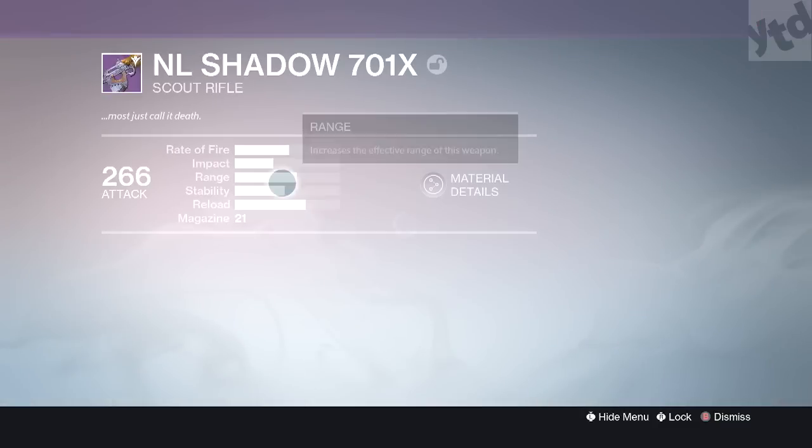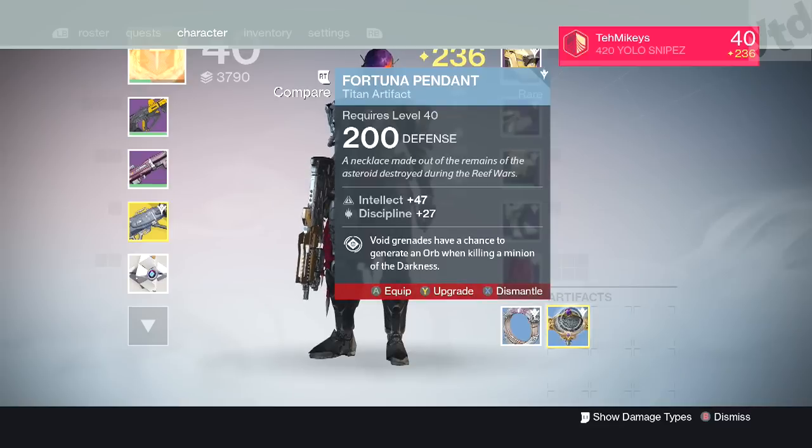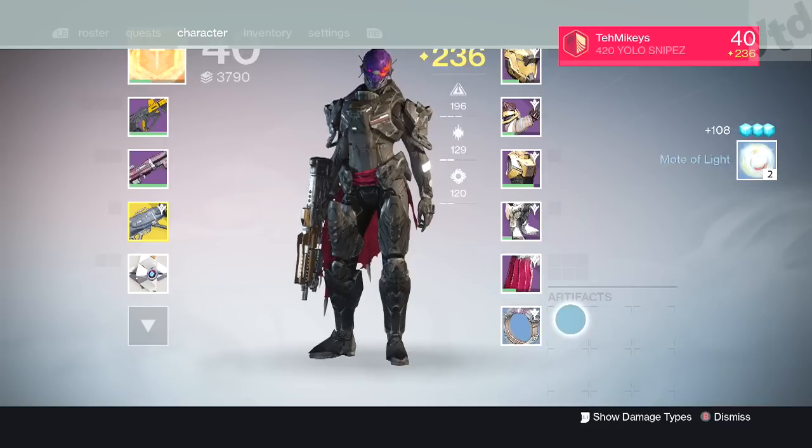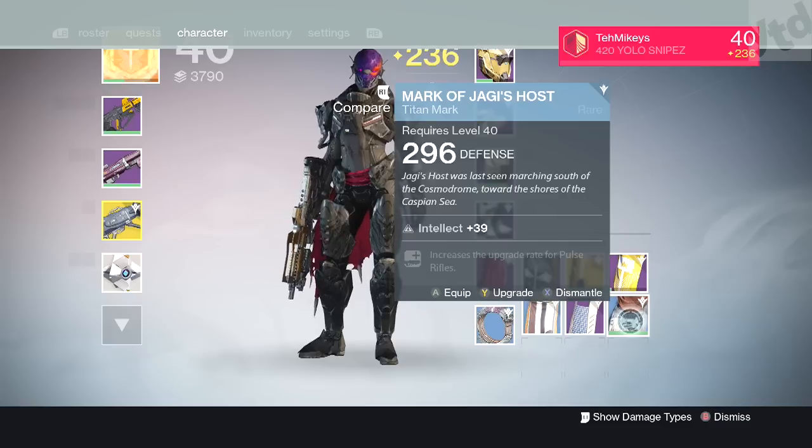It also pays — let's say you run out of legendary stuff to level up — to level up blue items, because when you dismantle a maxed out blue item it can give you two motes of light, armor materials, or motes of light, not to mention glimmer.